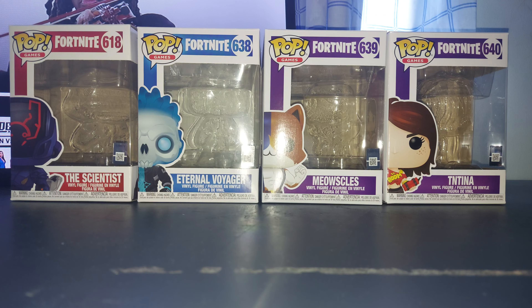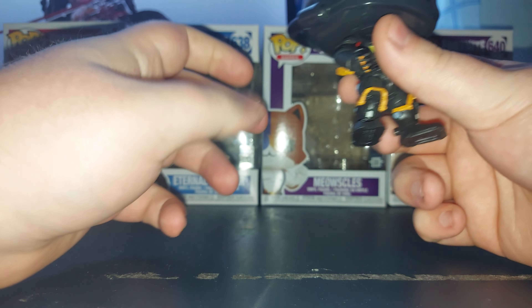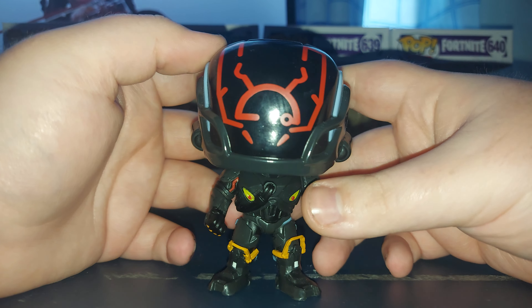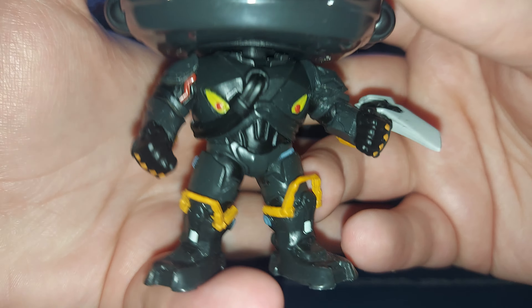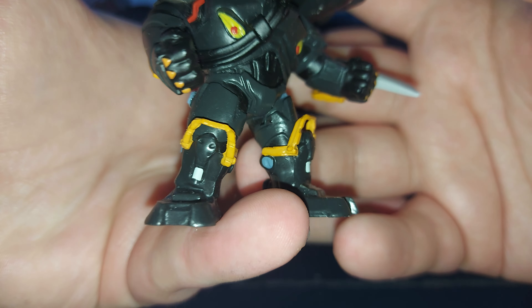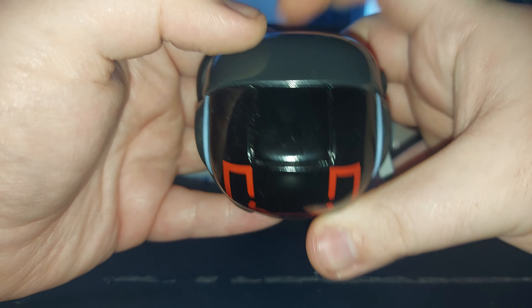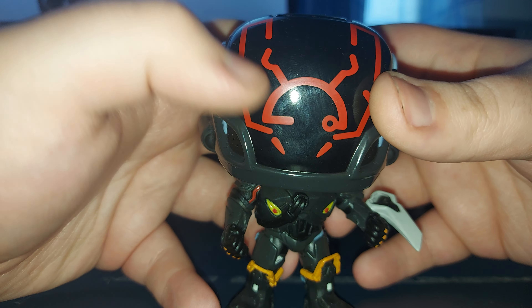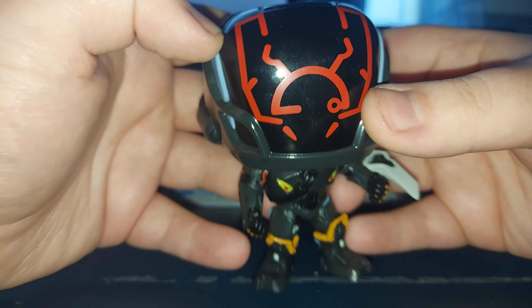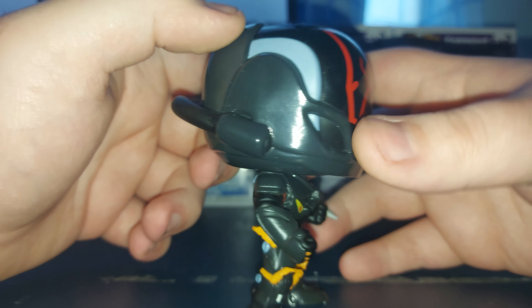Now let's actually take a look at the Funko Pops themselves, starting with the Scientist. These guys might be a tad dusty because they've been sitting on my shelves. You can see the Scientist here looks very, very cool — I like the design very much. For his head, he's got a nice bit of glossy black paint for this visor piece, which has all this red detailing on it, sort of for a heads-up display type thing — which looks pretty cool.